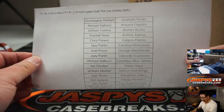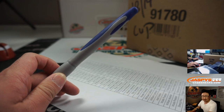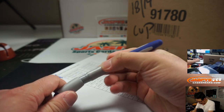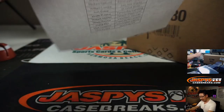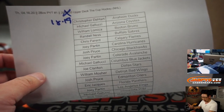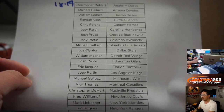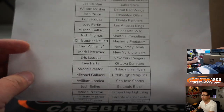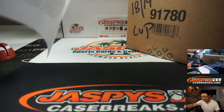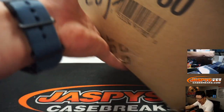Break number 1 is out of a fresh case of 1819 Cup Hockey — 2 boxes, a third of a case. Thanks to everyone for getting into the action: Fred, Last Spot Mojo, New Jersey Devils, and everybody else. Thank you everyone for getting into 2-box break number 1, 1819 Upper Deck The Cup Hockey.